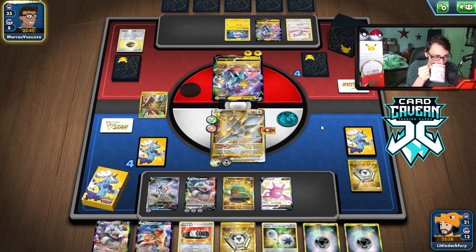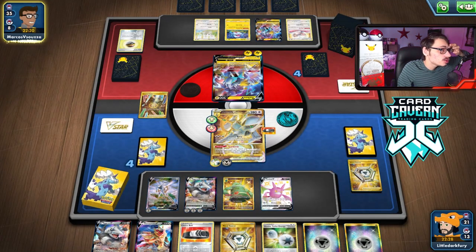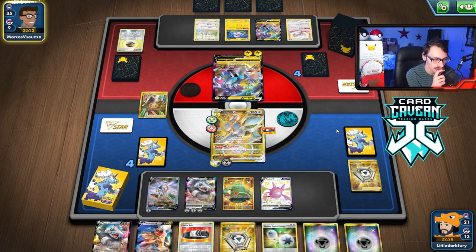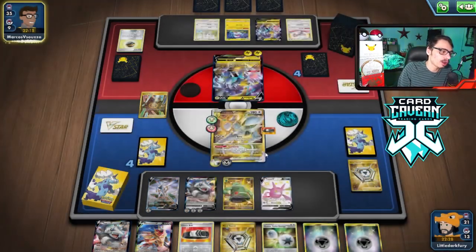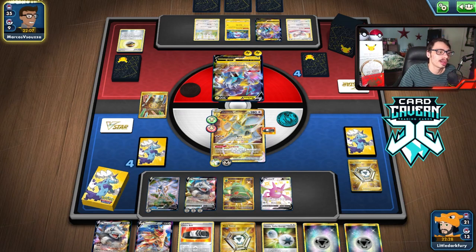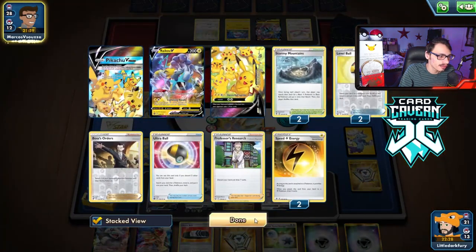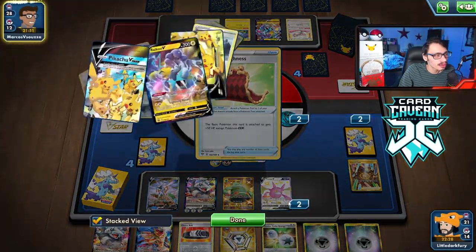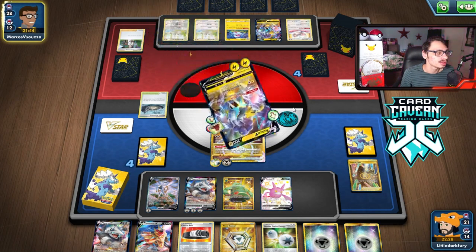I decide to go into Aggron VMAX this turn. I think about whether to Star Birth for Cheryl — I don't have Lumineon anymore. I go Aggron VMAX for the wall hit. I consider Marnying to protect resources and find Cheryl, then move energy to Aggron with Bronzong, attach Choice Belt, and Marnie. We draw into Cheryl — perfect. G-Max Takedown with 330 HP means they can't kill us, and we have Cheryl coming. It was all part of the plan.